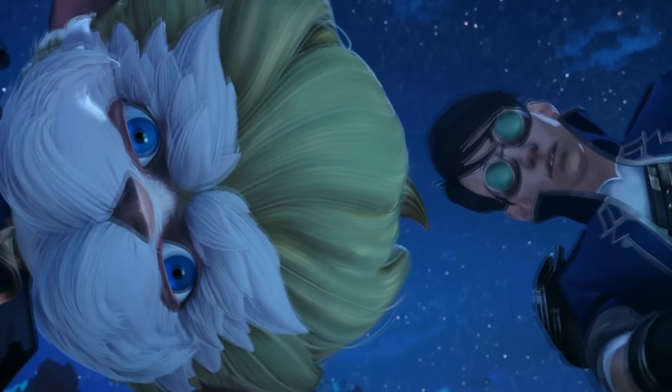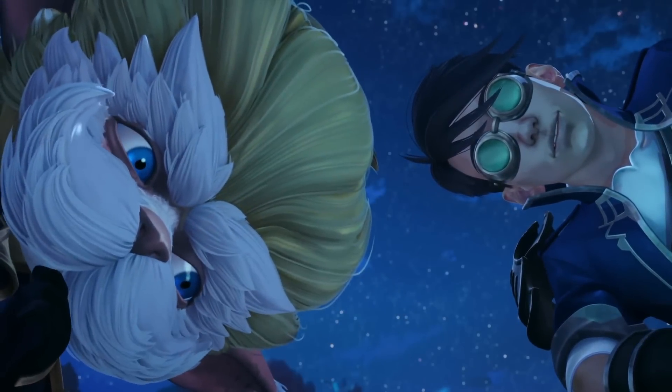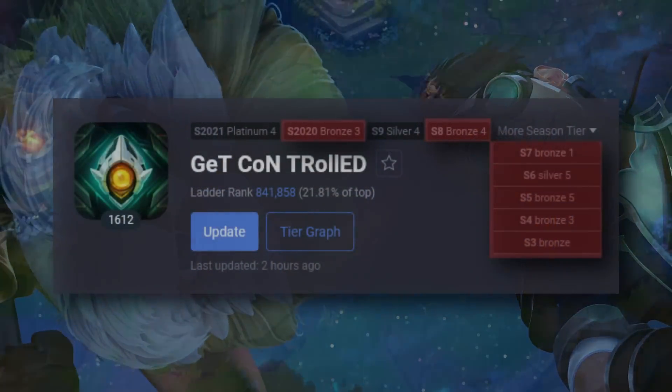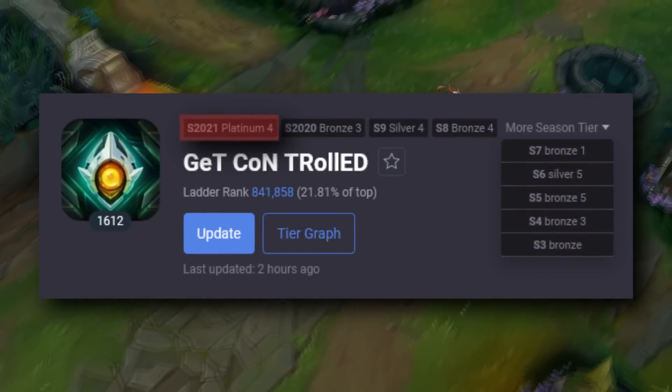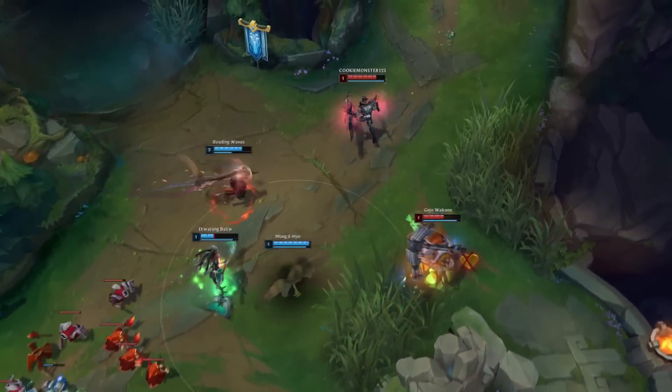Our Heimerdinger friend is currently in Gold 3, but the account had been in Bronze for the past 8 years until skyrocketing to Platinum in Season 11. I think it's safe to say that there may have been some shady business going on there, but what do I know?